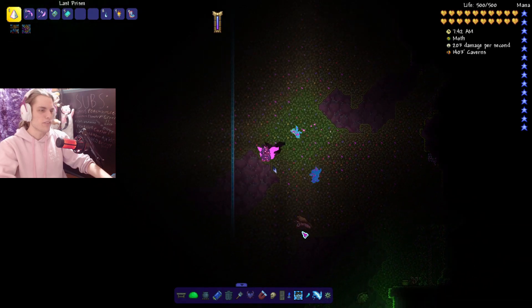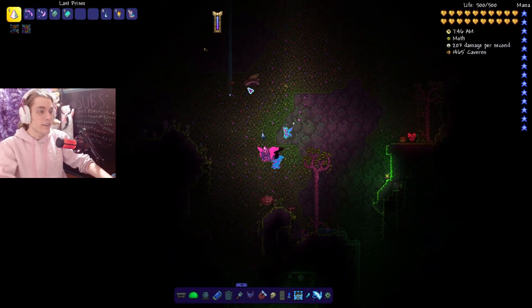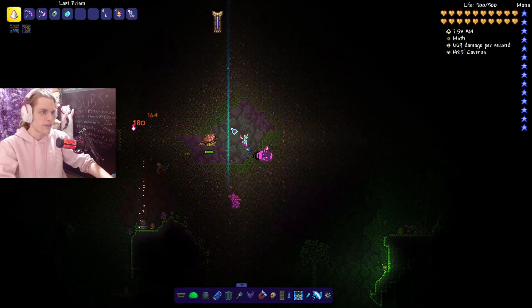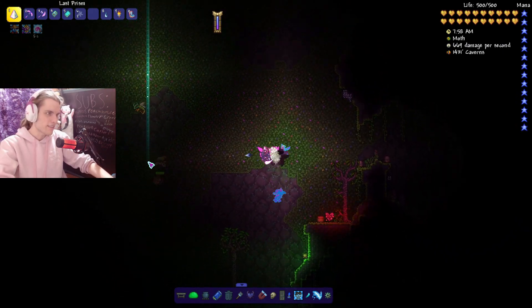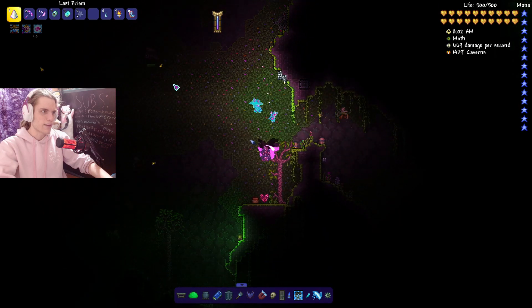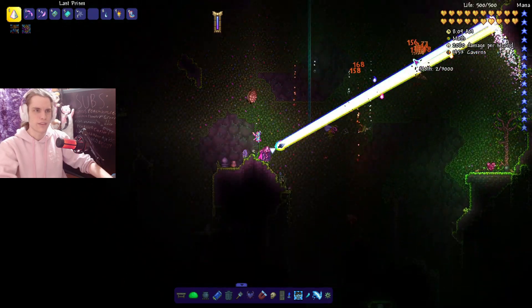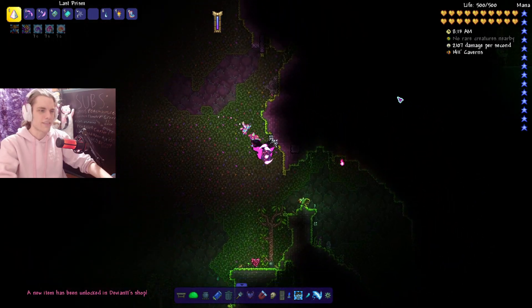In the Underground Jungle on hardmode you can find arguably the most useless rare mob in the game: a moth-like enemy that just flies around and doesn't charge or attack much. It drops Butterfly Dust used to craft Butterfly Wings. It sits at 2 out of 5 on the rarity scale and is extremely easy to kill since it basically doesn't fight back.